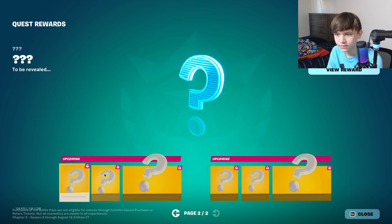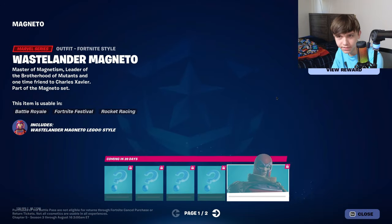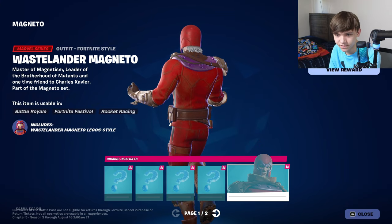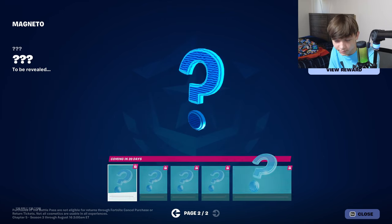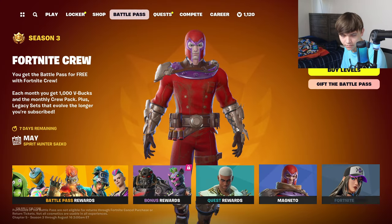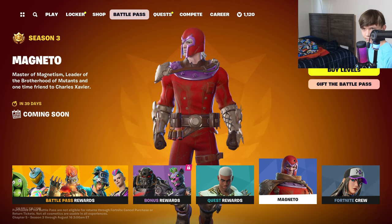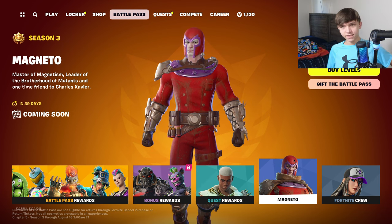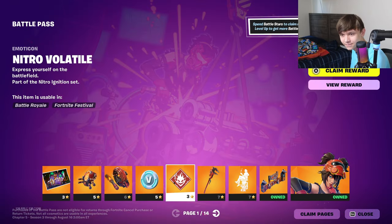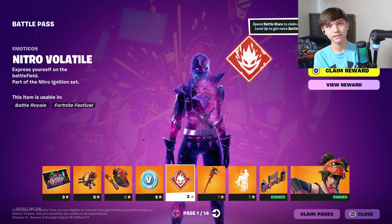We don't know what these are yet — we have to wait 60 days. Then we got Magneto but we don't really get to see much of him, we just get the skin. Nothing on page 2. We'll get this in 39 days. Overall the battle pass was okay — I thought I would like the weapons this season, the skins were okay. That was the battle pass — I'll be back Monday for a Spider-Man 2 episode, catch you guys then.